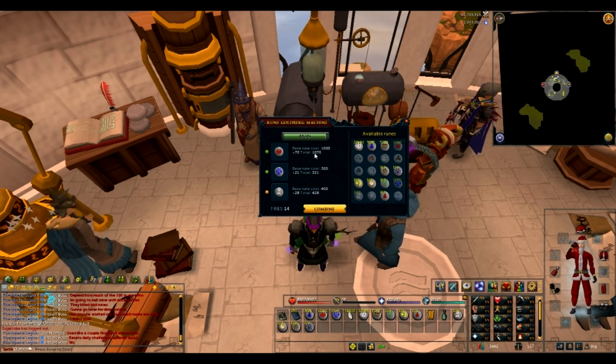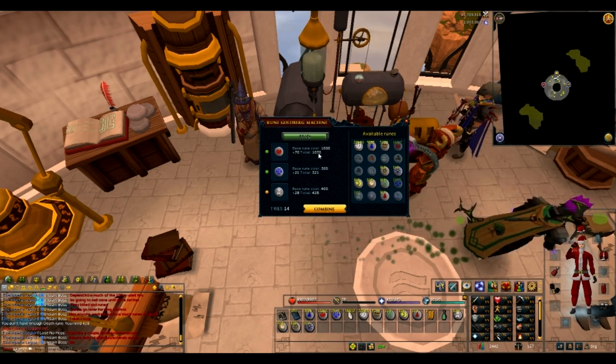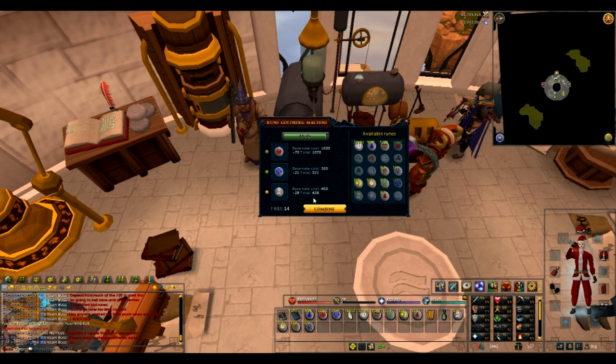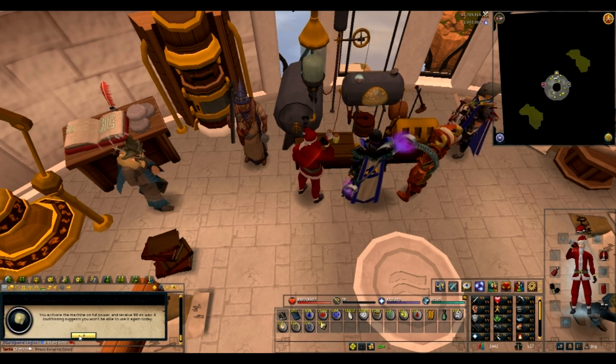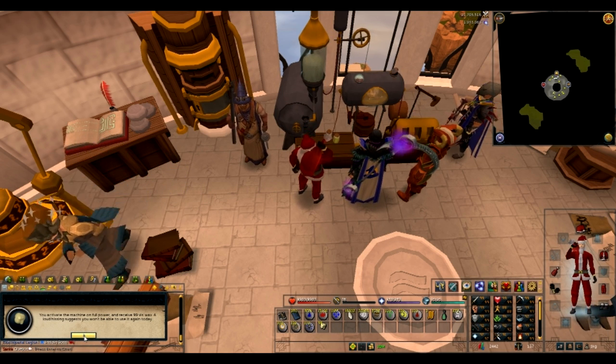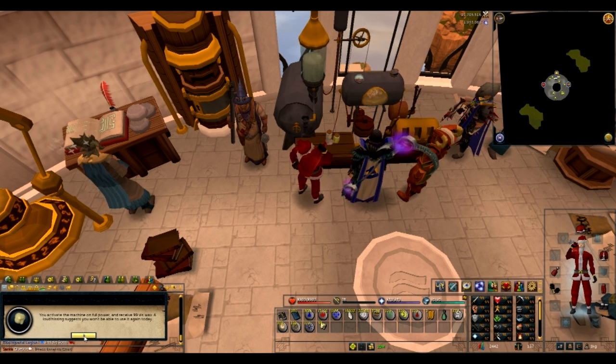The machine shows the cost: I need 1,000 Fire runes, 300 Law runes, and 428 Death runes. We combine them, activate the machine on full power, and receive 99 Vis Wax. A loud hissing suggests you won't be able to use it again today.